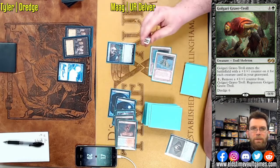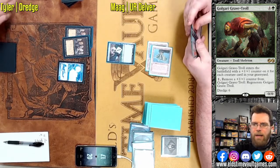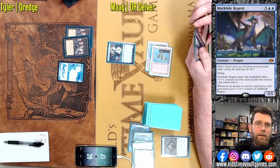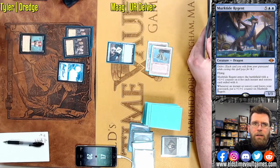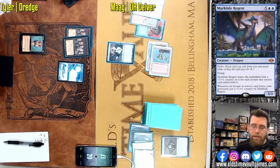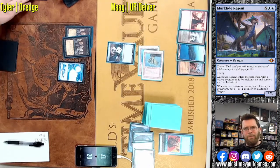Those 2/2 Zombies would normally be a problem if it were not for the printing of Murktide Regent. Usually just having access to a whole bunch of 2/2s — Delver wasn't really designed to block, nor is Dragon Rage Channeler or Murktide. He can definitely give your opponent some pause. May not feel like attacking when they face a 6/6 flyer for two blue. Just better than Broodstaker — kind of the template for this guy, and he gets bigger.